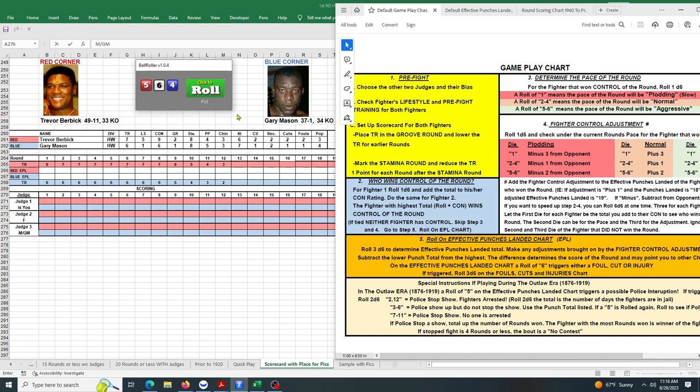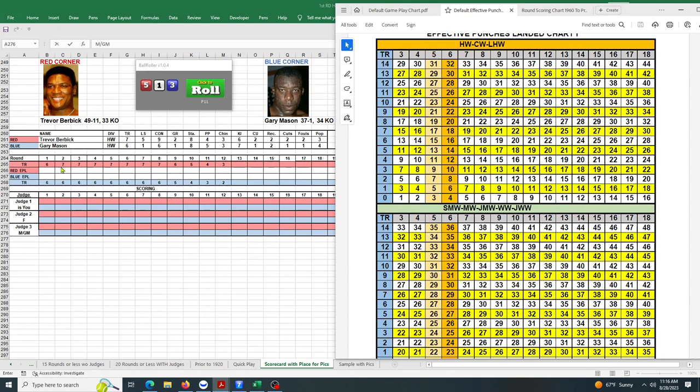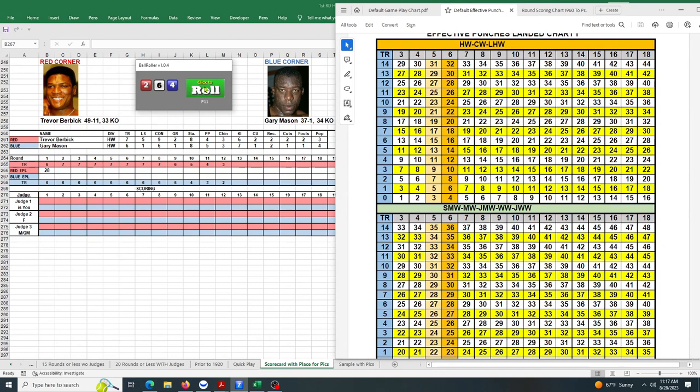We roll one die to find out where he'll be fighting on the chart. A row of 2 to 4 means the pace is normal, so we go to the normal chart section. We roll another die and get a 5 — that gives him plus two to his punches. On the heavyweight chart, Burbick has a TR of 6 and rolls a total of 16, landing at row 26, giving him 28 punches. Mason also has a TR of 6, rolls a 12, landing at 22 — a difference of four punches.